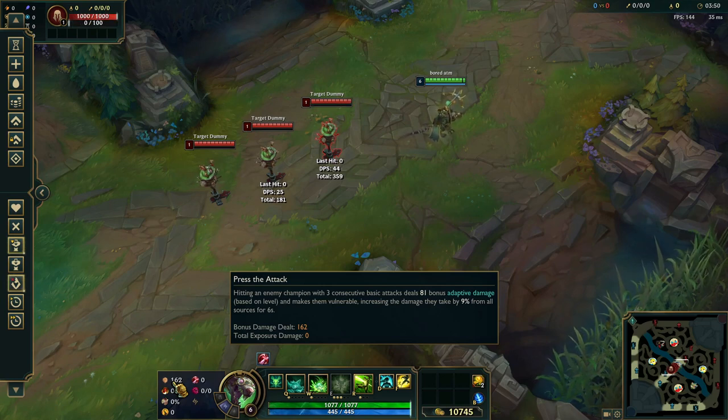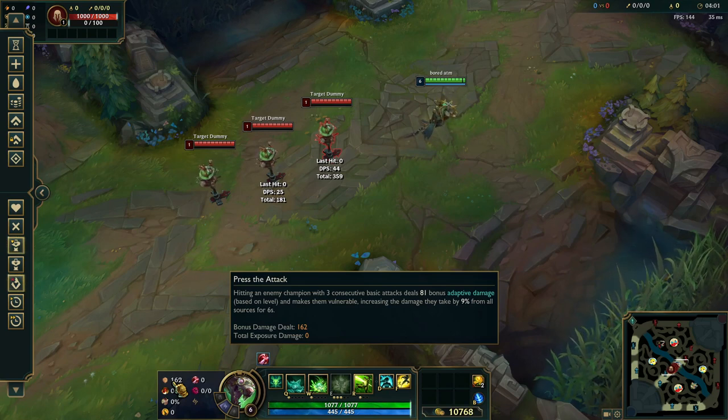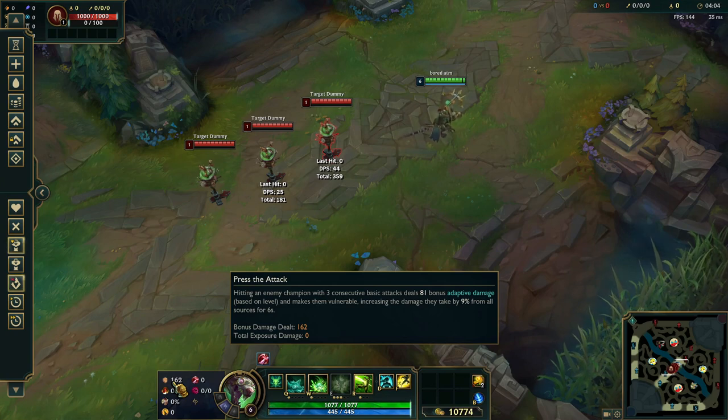And then we have Lethal Tempo: 6 stacks, and then you get additional range. So the difference here is Lethal Tempo gives you extra range and PTA gives you damage.